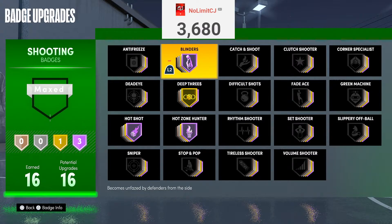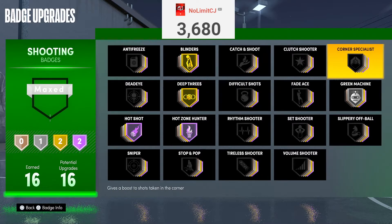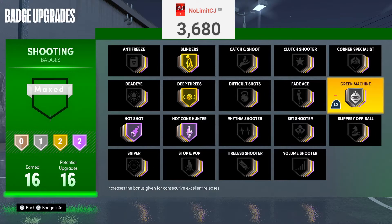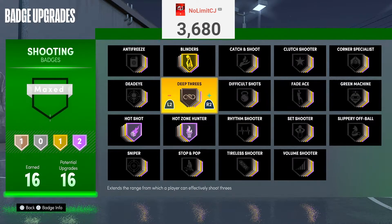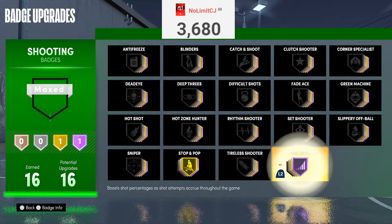The next badge I like to run is Green Machine. Green Machine is pretty good — I don't really know if it's better on Hall of Fame, but if you have enough shooting badges, put it on Hall of Fame. It helps you green consecutive shots. I have it on silver right now since I only have 16 badges. If you have a low amount of shooting badges, make sure Deep Threes, Hot Zone, and Hotshot are your main three, then maybe Green Machine. If you have lower than mine, go Green Machine instead of Blinders, since you'd probably be shooting open shots and want consistency.